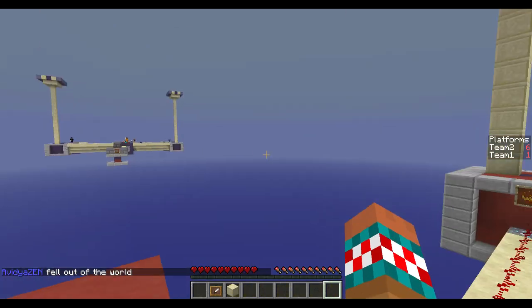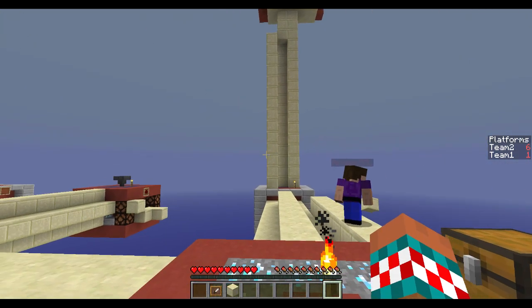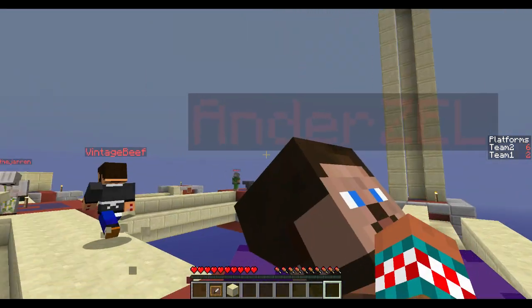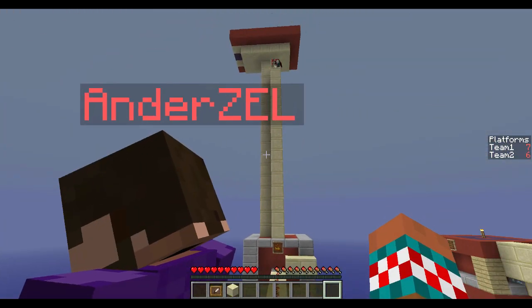Guys, I took down their main source of power. Really? What? Yeah, look at that. They only have one left. Yeah, if you guys look on the side, you can actually see the scoreboard shows how many platforms are connected at one time. Oh man. I'm good. So right now we're team two, so we have seven platforms connected. They only have six. Oh, snap.